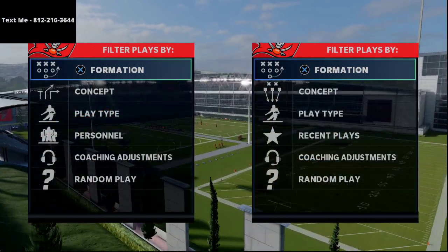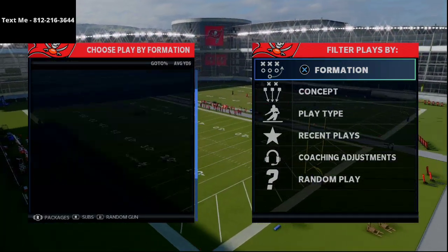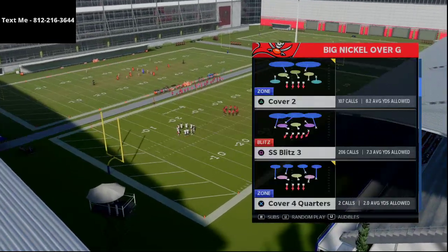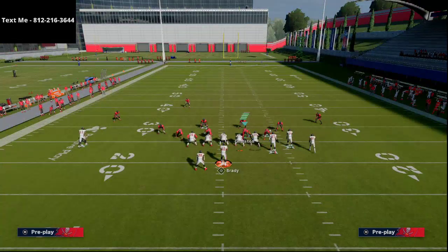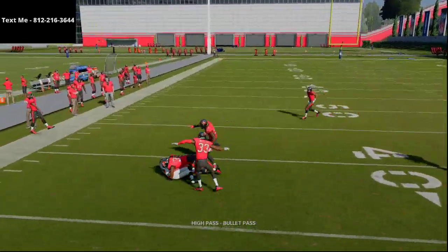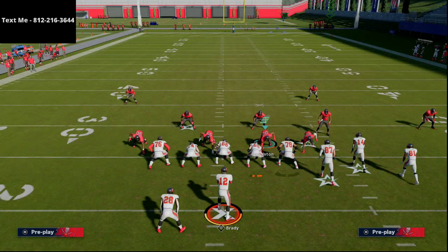I want to show you quickly over into game film exactly what you just saw. Jumping over into game film and going to bunch offset double post, I want to show you what DeCroft was running — pretty much cover two, or actually I think it was cover three. He was basically running cover three drop. What you saw was a smoke, and then a slant, and then a motion out. What he was trying to do was hit that read right there, but was just a little bit too late on the read. DeCroft is able to get the ball.